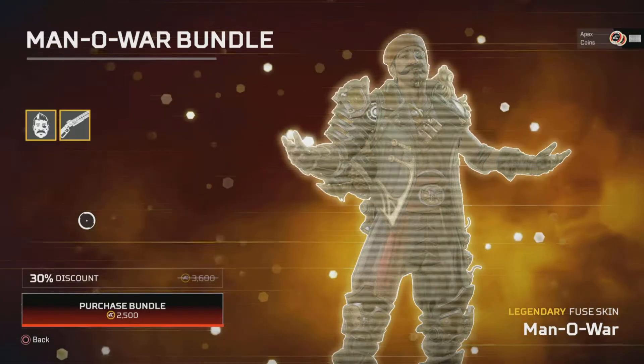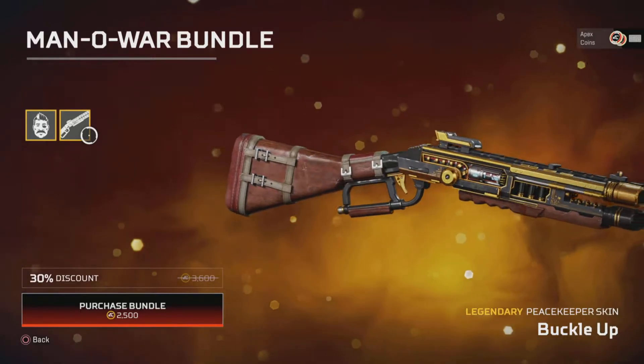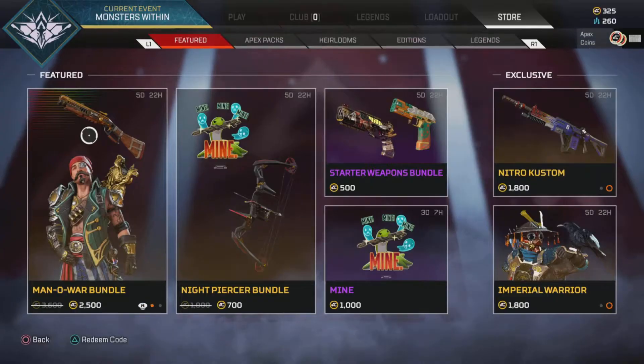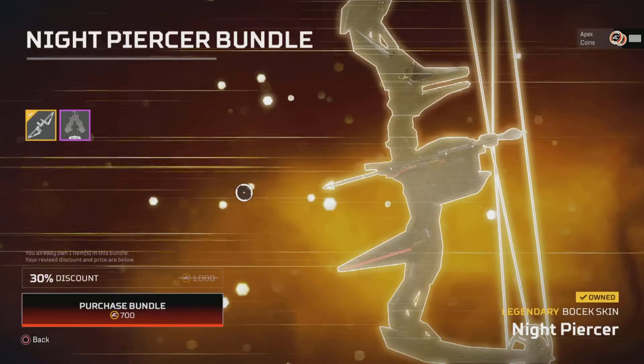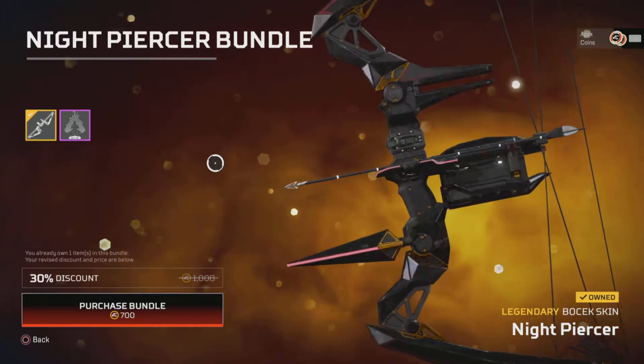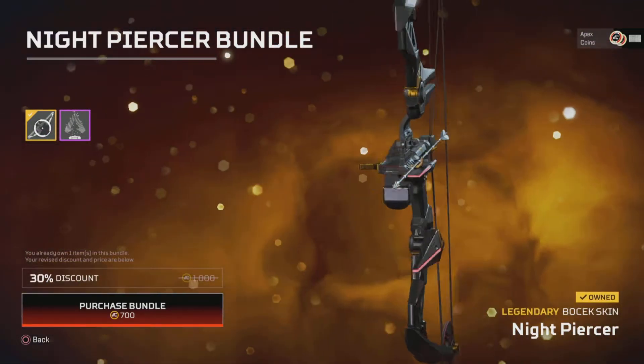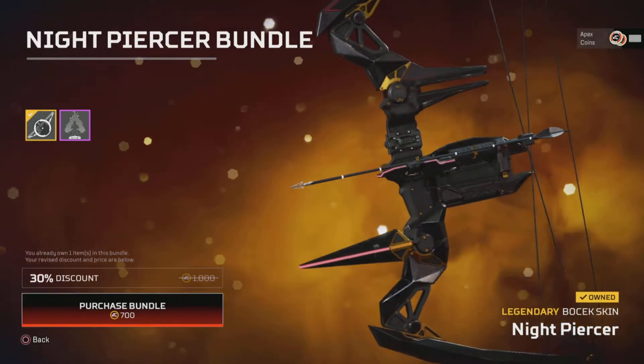We've got it as a bundle, so you can get Buckle Up for the Peacekeeper. We have the Knight Piercer bundle — I think we've already got that skin. I was going to say it looked like one of the leaked ones, but it's not — I'm just making that up.